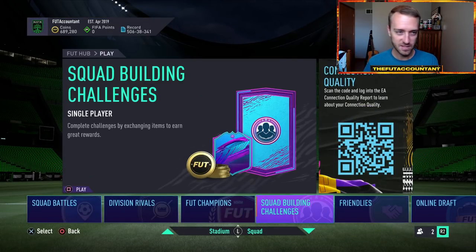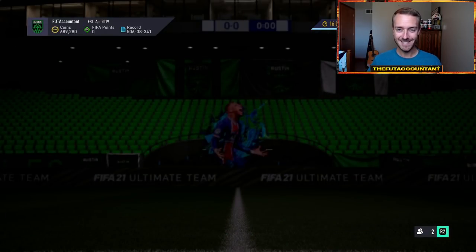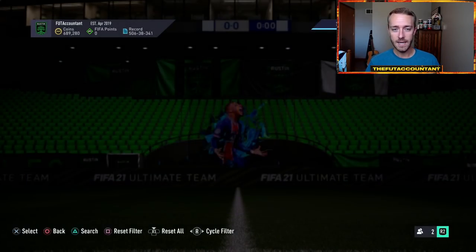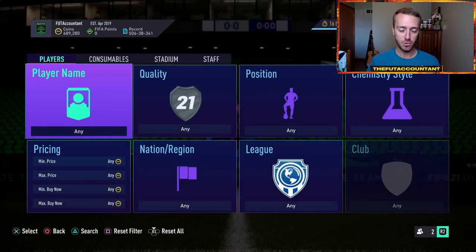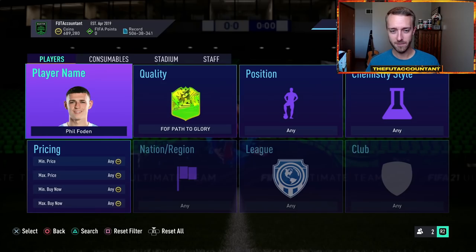Let's talk about the transfer market. This is where we spend a lot of time on this channel because we like to trade, make coins, and get involved with the transfer market. This year was one of the most glitchy and inconsistent years with the transfer market — and if you put your tinfoil hat on, it seems like it may have been organized that way. Shout out to Foot Economist for that reference. It's as if EA made the transfer market a little more glitchy and inconsistent with search results to maybe make some people overpay for cards and lose coins.